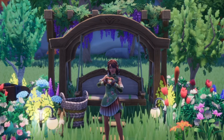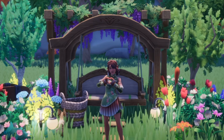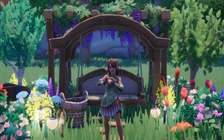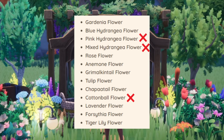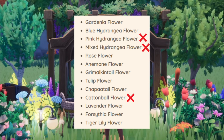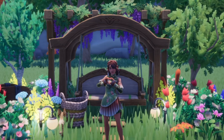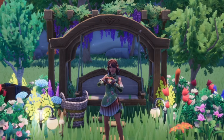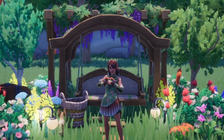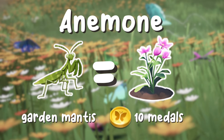Next I want to run through how to get all the different varieties of flowers. As of today there are three flowers not yet in the game that were previously advertised: the cotton ball flower, the pink hydrangea, and the mixed hydrangea. Hopefully when these are added I'll add a pinned comment on how to get them, but for now here are all the available flowers. First off, the anemone is dropped from the garden mantis, or you can buy it for 10 medals from Orni's shop. The chappetails are dropped from the brush tail dragonfly and cost 7 medals.